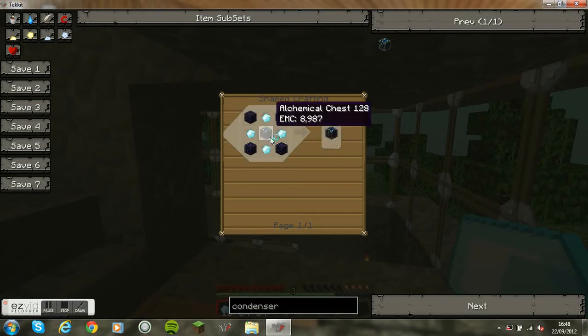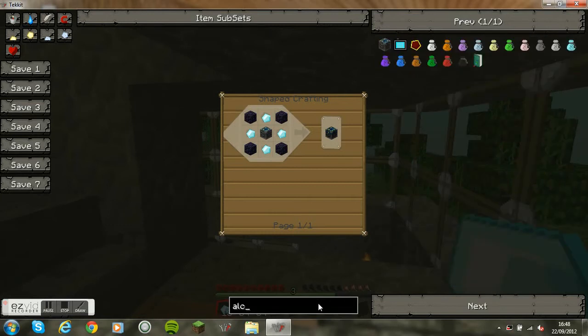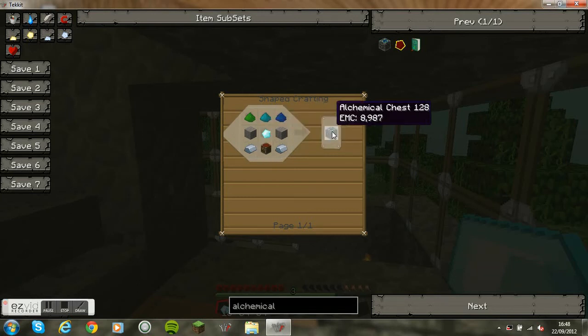I'll show you how to make an alchemical chest as well because they're quite complicated. Basically you need quite a lot of complicated things: you need covalent dust — a green one, a light blue covalent dust, and a dark blue covalent dust — and diamond in the middle, stone either side, a chest at the bottom, and two iron ingots. That's how you make an alchemical chest.